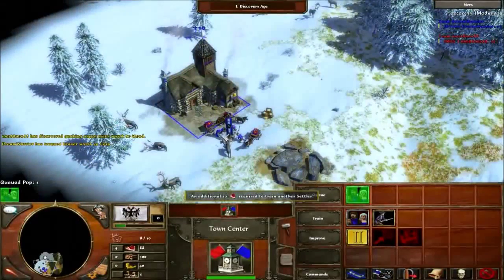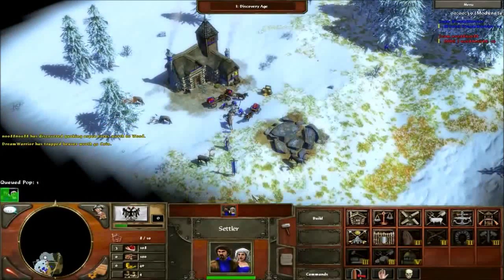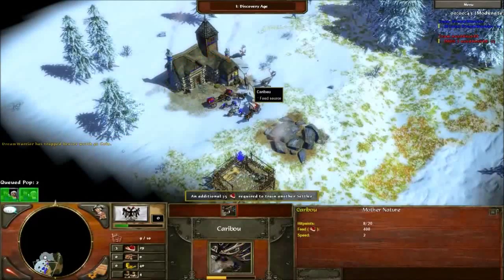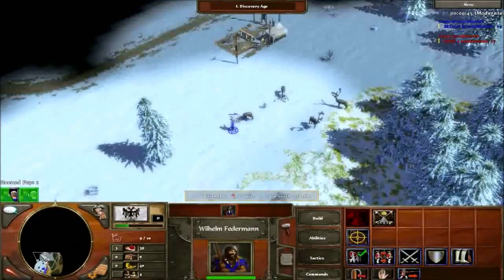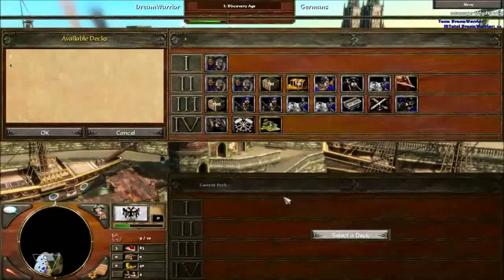With Germany you can do a 17-villager age, which is basically five settler wagons and seven villagers. Settler wagons count as two villagers as I've previously stated — they work as if they're two villagers independently. So here's my tower rush deck as I've shown you.